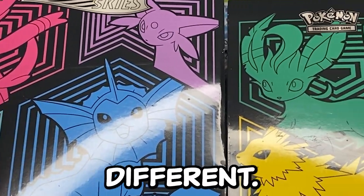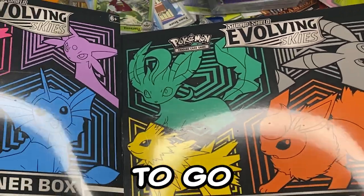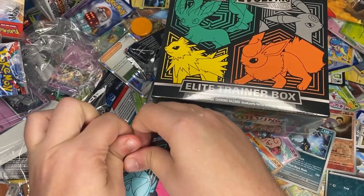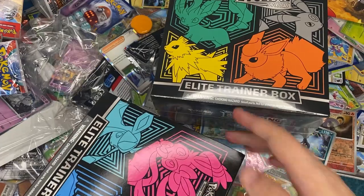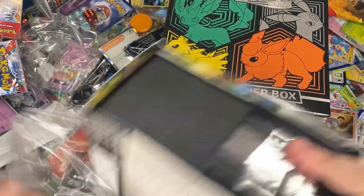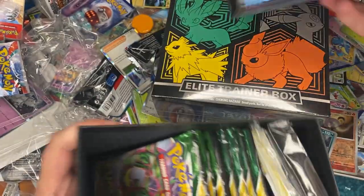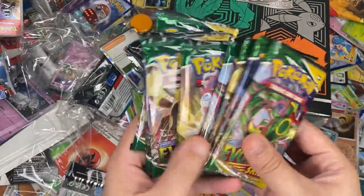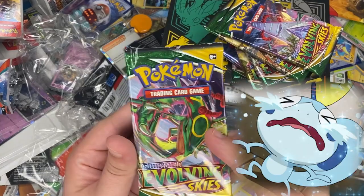The prices are a little bit different but I'm not sure that's going to change the pull rates at all. We're just gonna go for it — we'll do this one first and save the Umbreon box for the end. We've seen what's in ETBs a billion times so I'm not going to sort it. What stinks about these ETBs though is you only get eight packs instead of nine and no promo card.